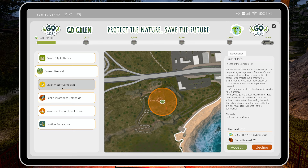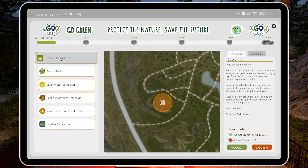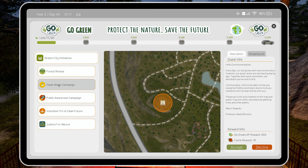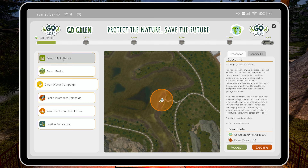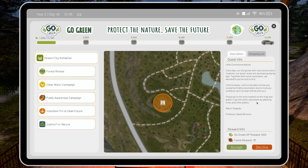I can't do that again - that nearly killed me, it was funny but no. Clean water - we've done that one, we put a new pump in. Public awareness - that's the posters. Justice for nature, green city. I'll not be able to help you except by finding volunteers due to my busy schedule, but my heart will be with you. Please go to the area marked on the map and green up with other volunteers by planting trees. You get 500 XP and 75.